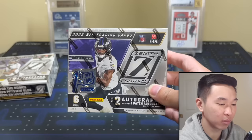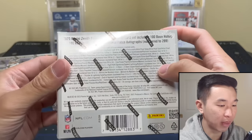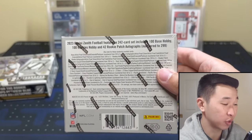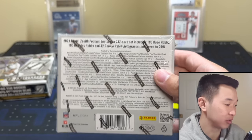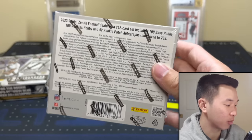Here's Zenith. This is FOTL, which has some bonuses — a little bit different from the hobby one. We finally have it here. SRP is actually pretty cheap at $100, but that means nothing these days because resale for hobby is kind of mid to high $200 range, and FOTL is in the high $400, low $500 range. So definitely not cheap.